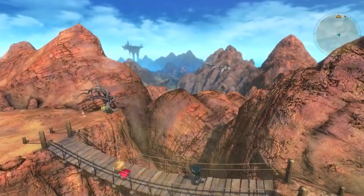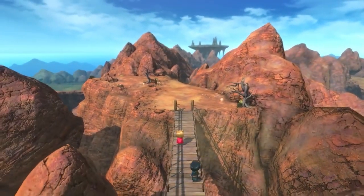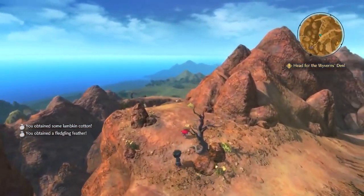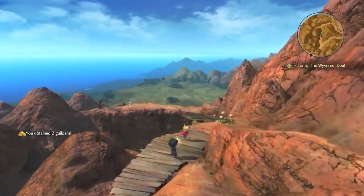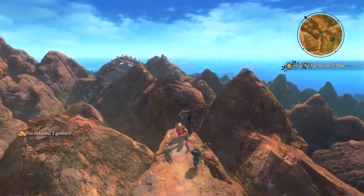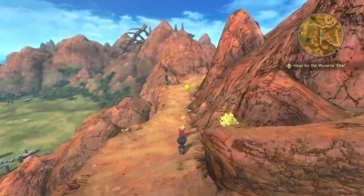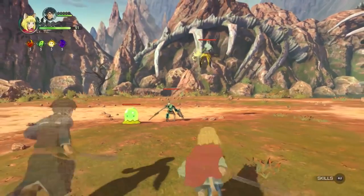Now we're back in the chibi versions in the overworld. You can't really tell while watching, but those sparkly items on the ground — you can just walk through them to collect gold for spending or different items used for crafting within your kingdom. A lot of games make you press a button to pick up items, but here you just walk through them.